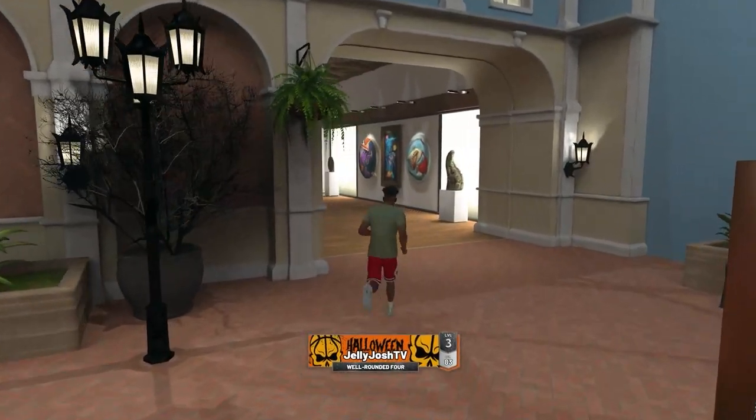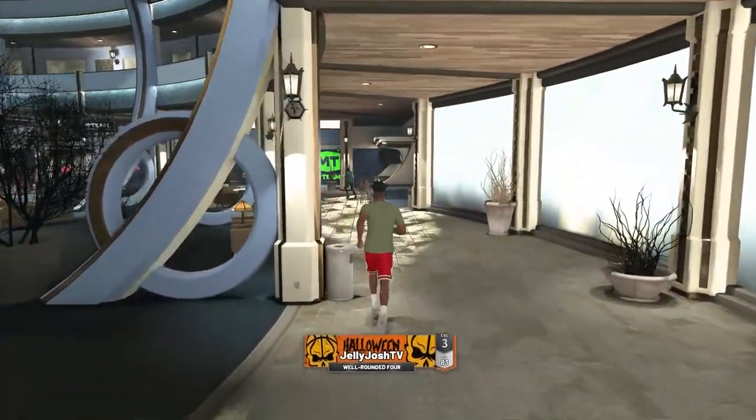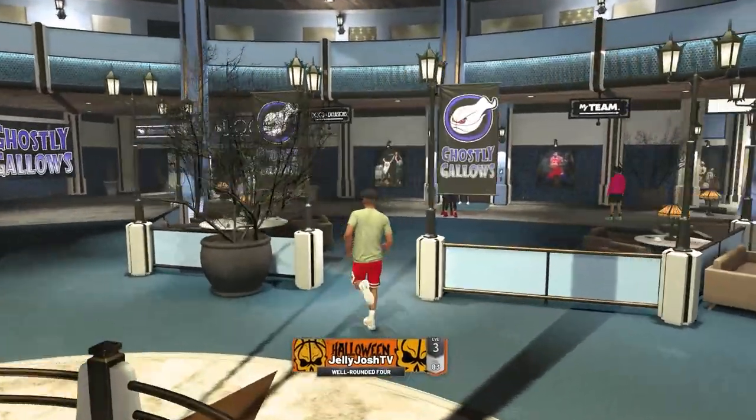For the fifth reward, just keep running in the same direction along the wall. Eventually you'll see a bunch of chairs in front of a bar — that's where you'll get your fifth reward.